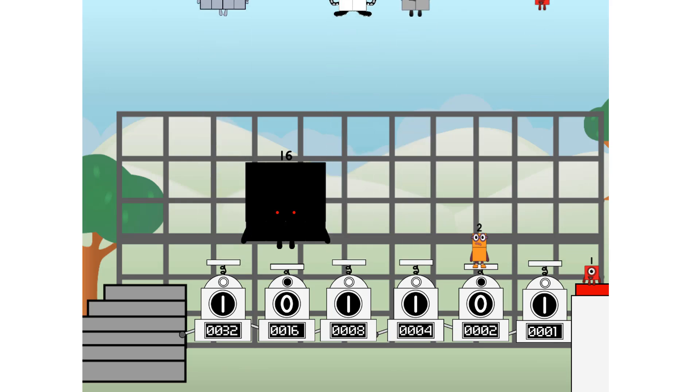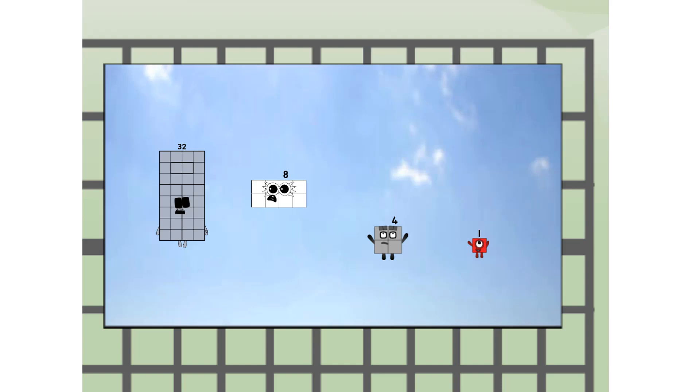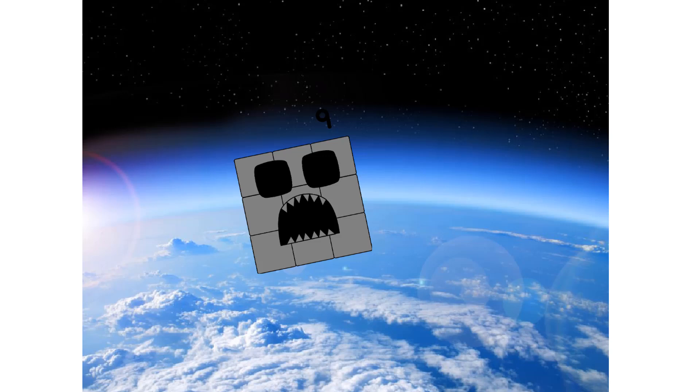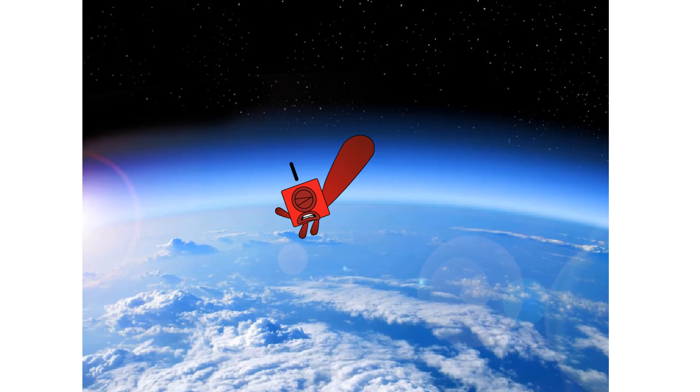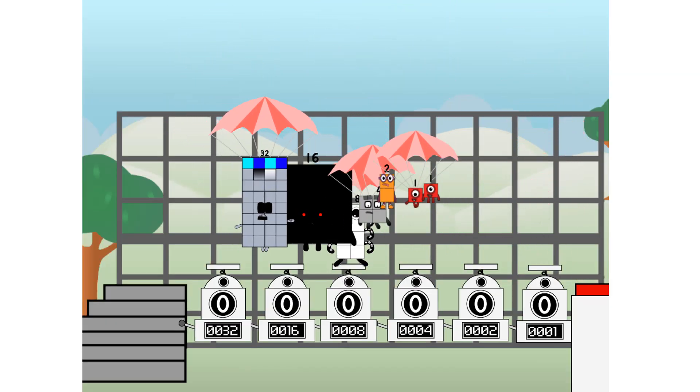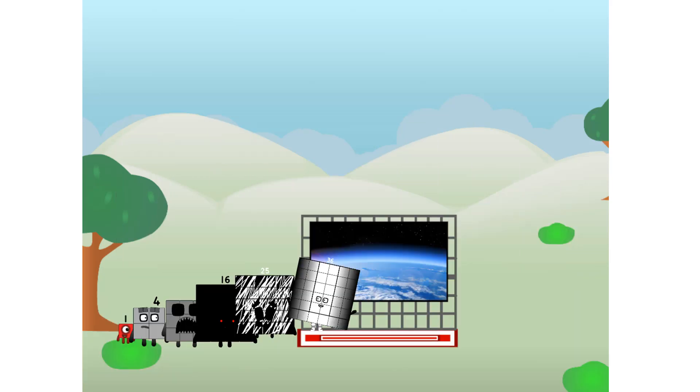Three. 45. Way up high. Amazing. But not a square. Wait and see. We're two squares. Top. The edge of space. Nearly there. Amazing. We sent a square to the edge of space without rockets.